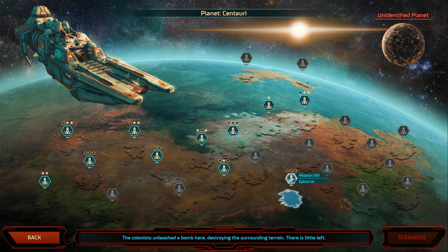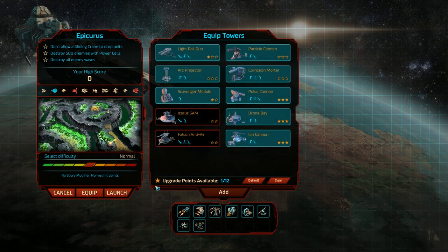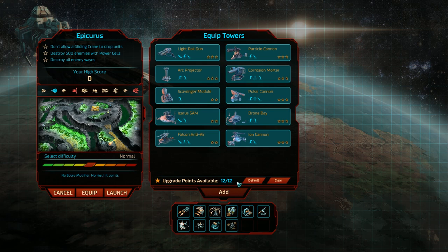What's the next mission? It's mission 16, and that's all kinds of green. Objectives are: don't allow the gliding crane to drop units, destroy 500 enemies with power cells, and destroy all enemy waves. With the default equipment we get the full lot plus an additional upgrade point. We've got gliding cranes and punishers. There's also the scarab, which is a slow but more hardy version of the reaper swarm. That's our next level.